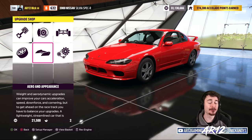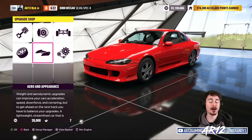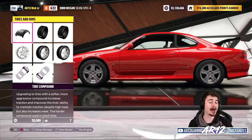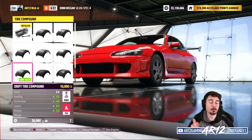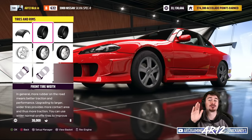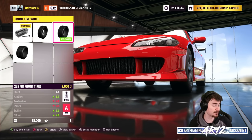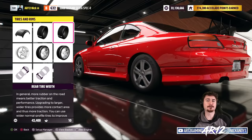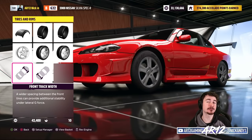Once you're done with the aspiration, you can head over to the aero and appearance. None of those options are going to matter for performance, so feel free to put on anything you want. However, your tires and rims matter a lot. New for Forza Horizon 5 is the drift tire compound — we're going to put that on because those tires are designed to go sideways. After that, jump over to your tire width. I'll usually bump this up a couple of notches: going up to 235 for the front and 255 for the rear. Your tire width is really dependent on your horsepower — if you want to run a lot of horsepower, put some thicker tires on your car.